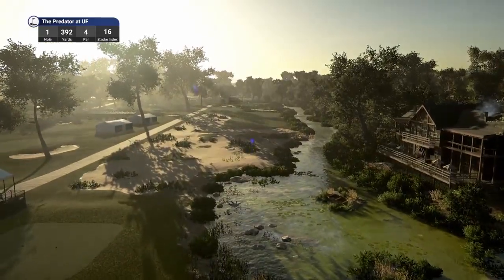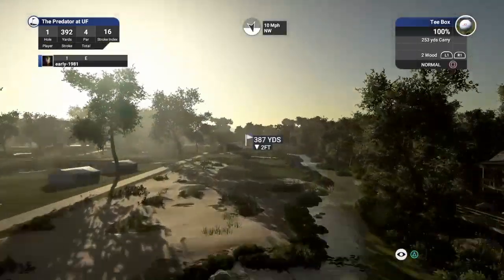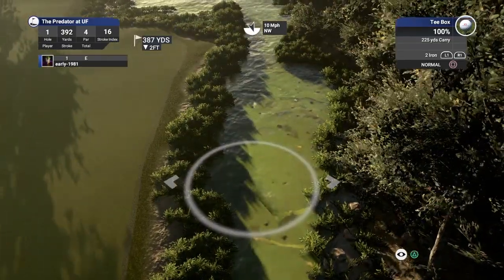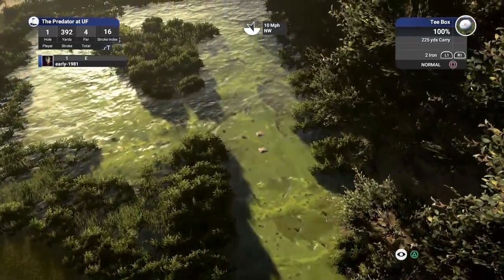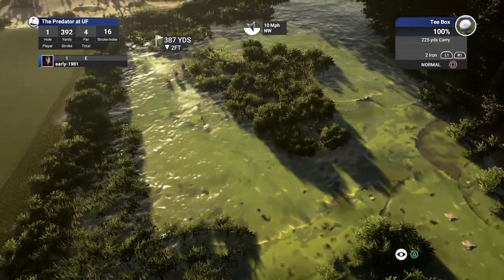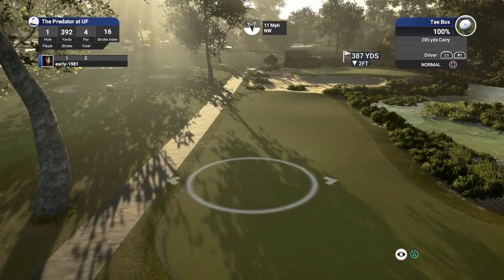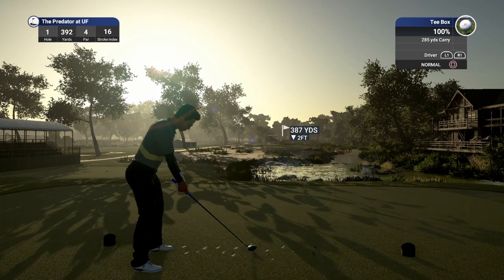Hole number one, par four, playing 392. The first thing that catches my eye is the swamps. How on earth he has managed the texture and the colours in this water here, the bog, the marshland, is beyond belief. I have played this course — I played the first eight holes — and I got an error report and never really got back to it. Let's see how we get on.